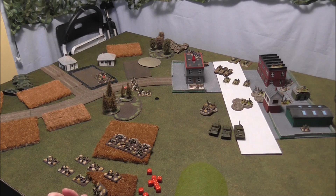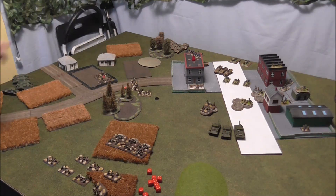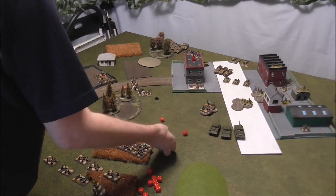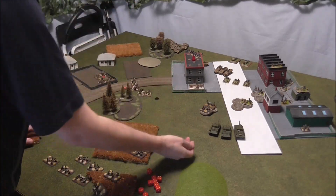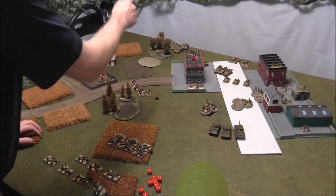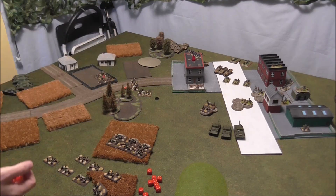The ISU-122s are going to try and deal with that artillery park again. Mortars: one, two, three under the template — a five, a five and a six, all hit. First mortar fails, second mortar saves, third mortar fails. Two firepower dice: two dead mortars. So there's only one mortar left over there, which means I can be confident these ISUs can get into the fight now.